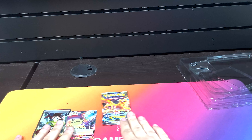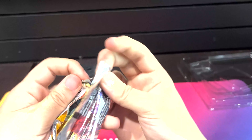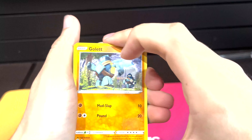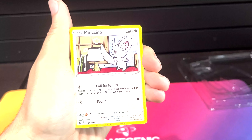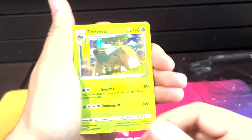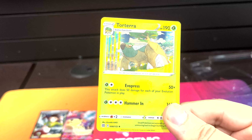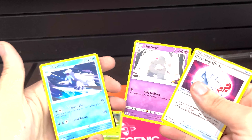Alright, we've got two good pulls so far. We're on our last Brilliant Stars pack - let's go for Rainbow Charizard, Alt-Art Charizard. A lot of cool alt-arts in this set, hopefully we got one here. Oh nice, a Reverse Ultra Ball - it's a great reverse to have. And we got a foil Torterra - pretty cool. And our uncommons, nice, cool.